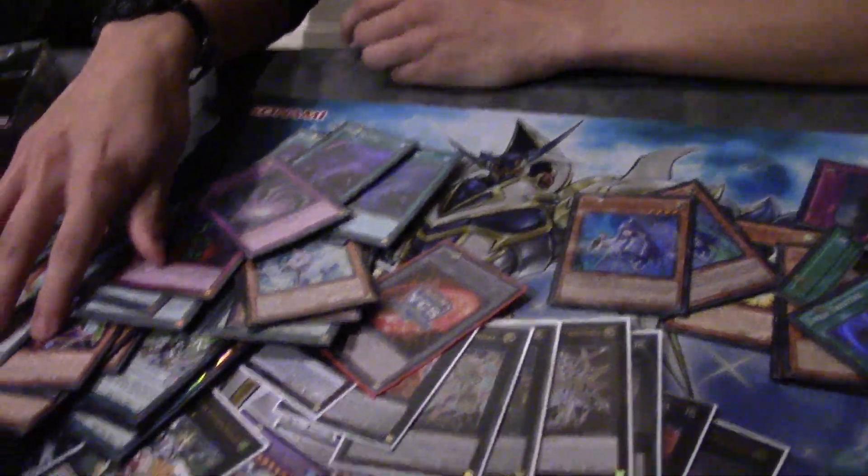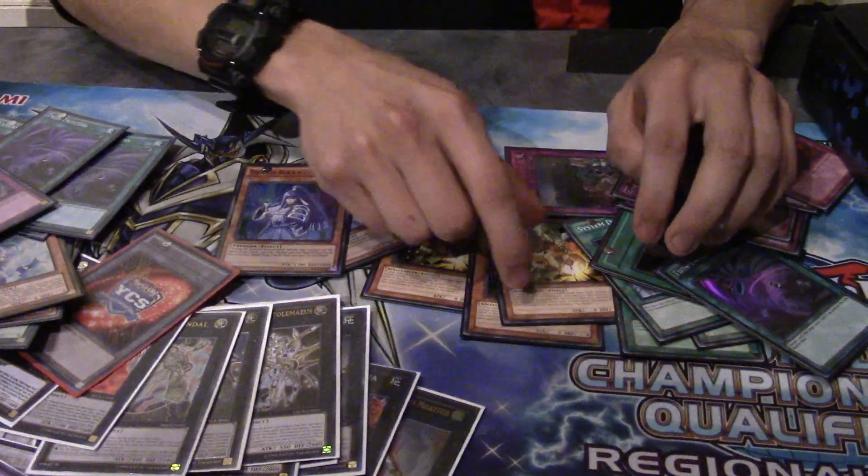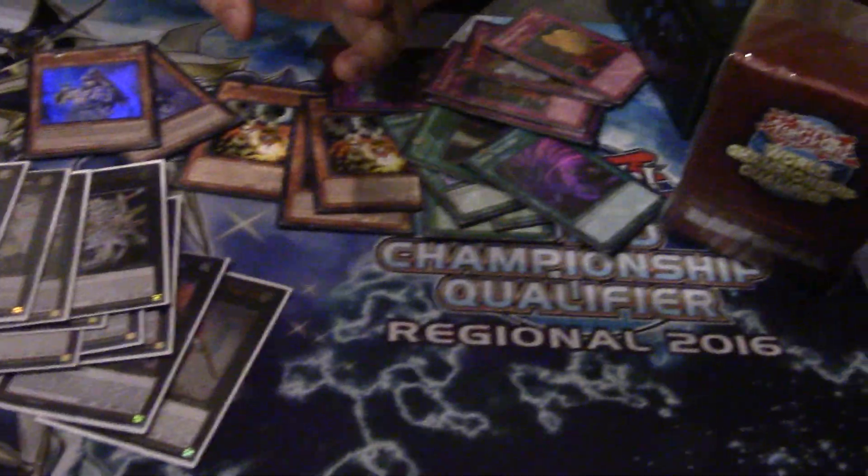Do you want to give any shoutouts? I do. I borrowed a lot of cards — I borrowed a Sorcerer from Fedrick, and Stajins. I borrowed a Droll and Lock from Alex Alcantar. I played against Tango, Daniel, and Wesley. They're both from my locals, and I had to knock them out of tops. And my boy Manny right here as well.